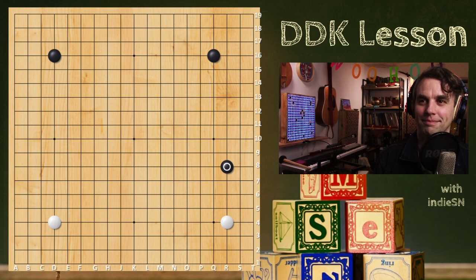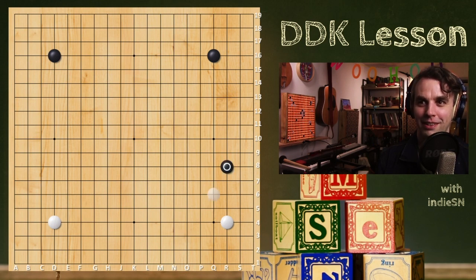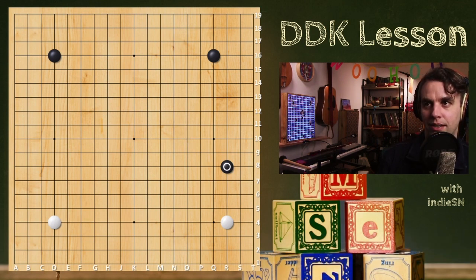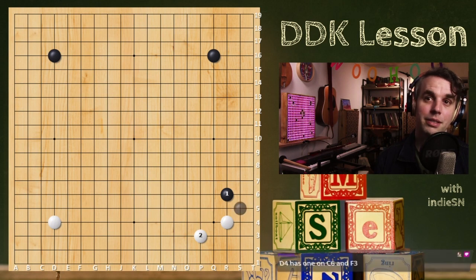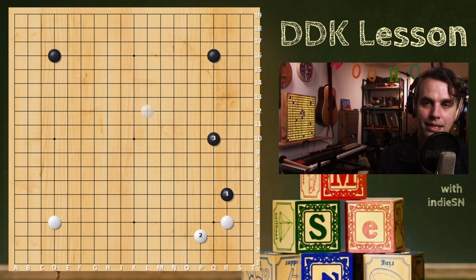I have a three-spacer in there — what the heck are you doing? The two-space approach is more for if you don't want to be pincered. You might still get pincered, but this type of move says 'please don't pincer me,' and it's generally not good for your opponent to pincer that. Would S6 be an okay move then? S6 is okay in some situations. In this situation it's not — white's going to be happy to enclose this easily since they have the 3-4.